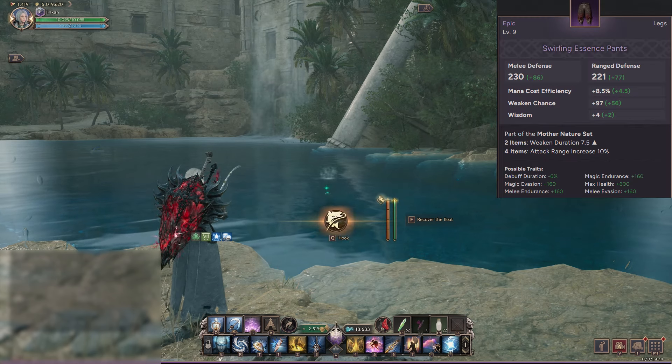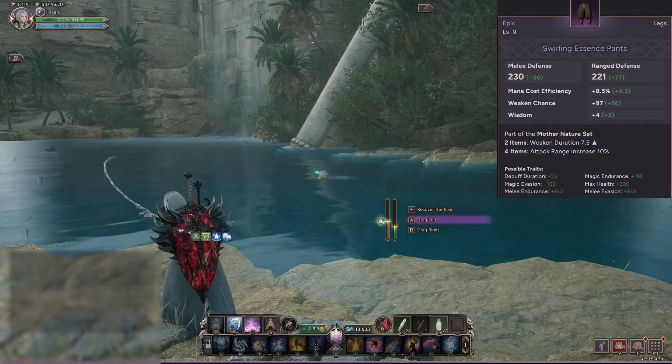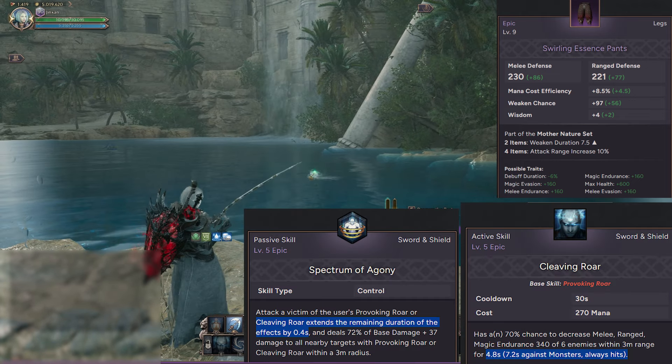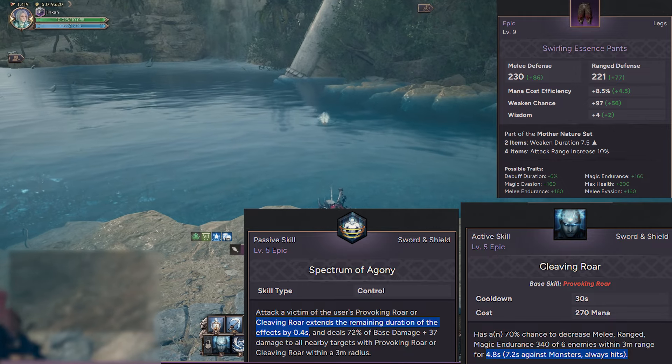I also have Swirling Essence Pants since they were also cheap to get, and the set effect is not too terrible because it helps with your debuffs, like Cleaving Roar, which reduces your enemies' endurance and causes your attacks to deal extra damage.